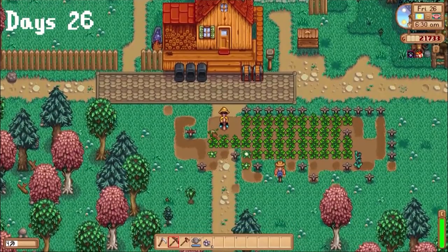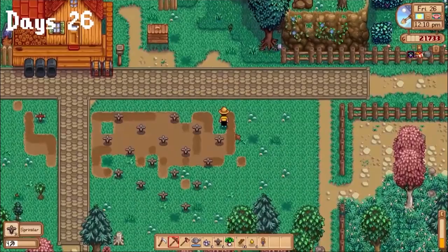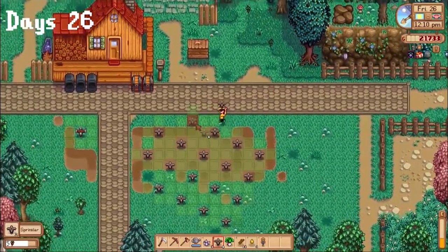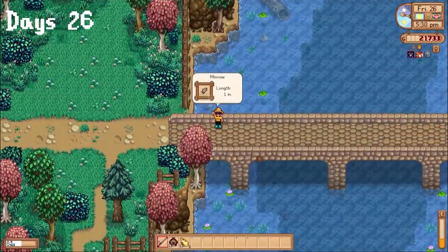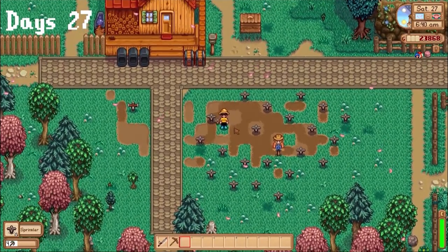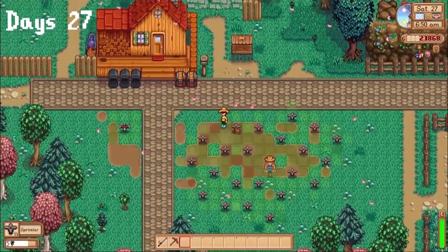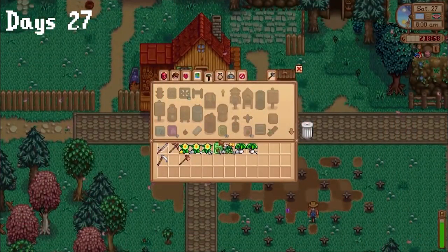Day 26, I decided to remove my strawberries and crops that wouldn't finish in time, and set up some paths and sprinklers. It took a little bit of time to get the sprinklers in the right layout, but I got it done in the end — just enough time to get some more puppyfish, adding up to 1.4k gold total. Day 27, I bumped all my sprinklers down one since one of them was slightly watering onto a path and it was killing me. I crafted my remaining spring forageables into seed packets and sold them.